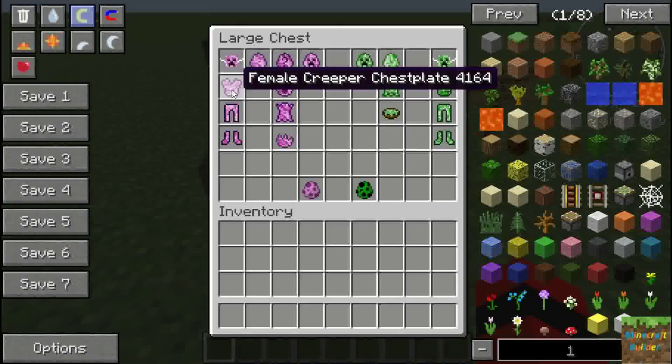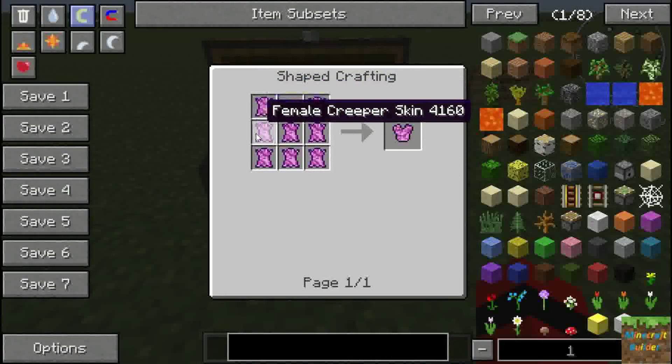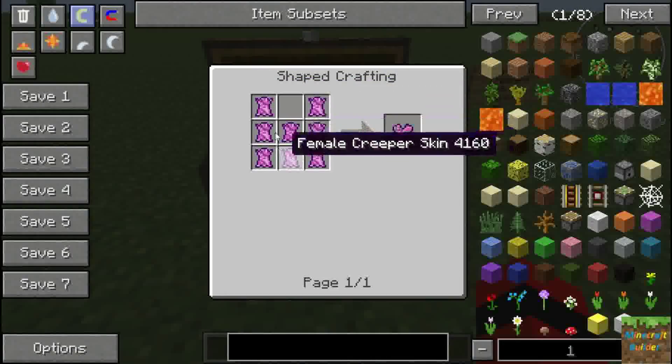The female creeper mask requires two string and one female creeper skin. For the female creeper chest plate, it's female creeper skin arranged the same way you would with diamond or iron armor.